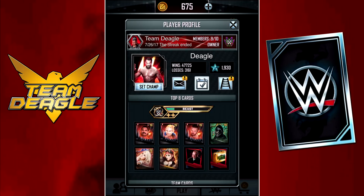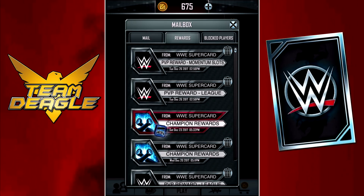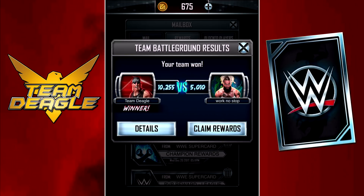The next monster pack I'm about to open is going to be from a platinum pack from a TBG. We'll go to the mailbox, then rewards — and it's right here. I've been saving this one since December the 23rd, as you can see — champion rewards. Let's claim that. With this pack, not only am I getting a monster card, but I'll also potentially be getting two beast cards. It could go from SS17 to beast, so I could get two SS17s instead of two beast cards. Let's just see what's in there.